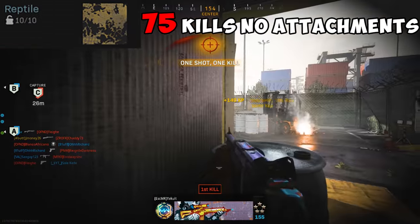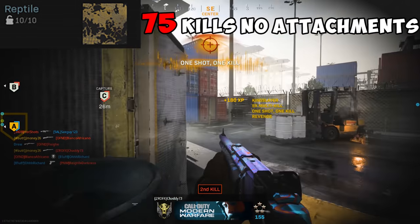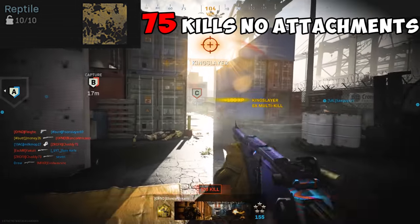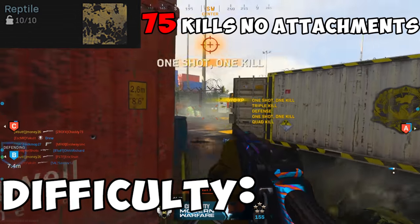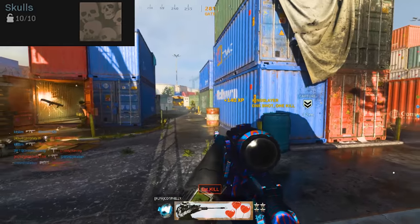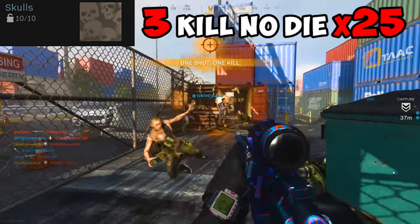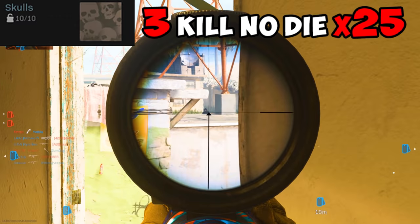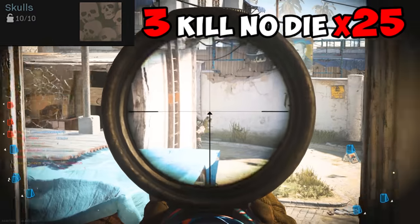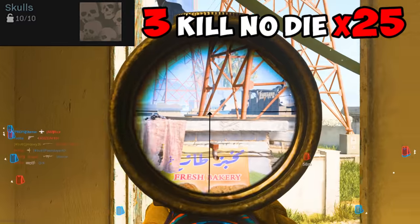For Reptile, you need to get 75 kills with no attachments. This one's not too crazy, so hardcore will be your best choice for this challenge and makes it easier to get kills without your sniper being beefed up. Difficulty? Kinda bad. For Skulls, you need to kill 3 enemies without dying, 25 times. This one may seem intimidating, but staying alive with a sniper is probably the easiest thing you can do on a large map. Just pick off people from a distance and this camo will fly by.